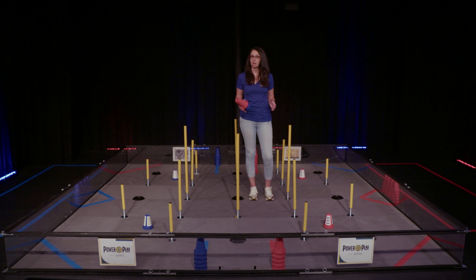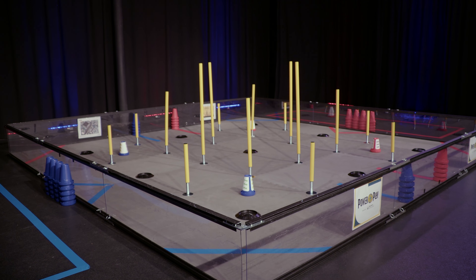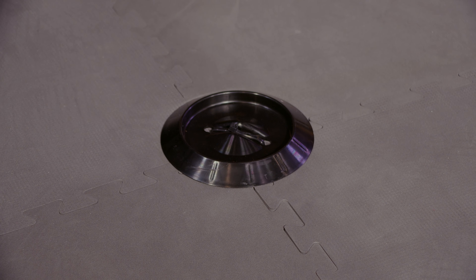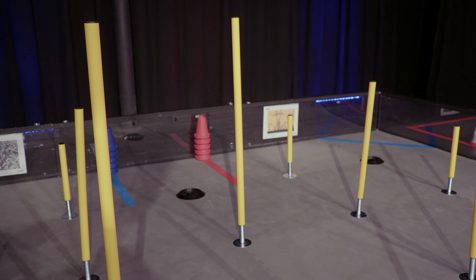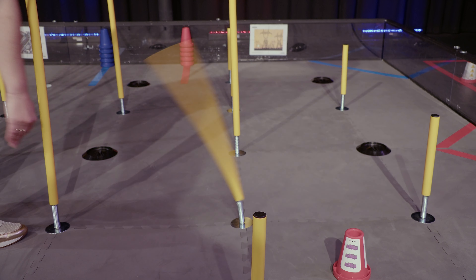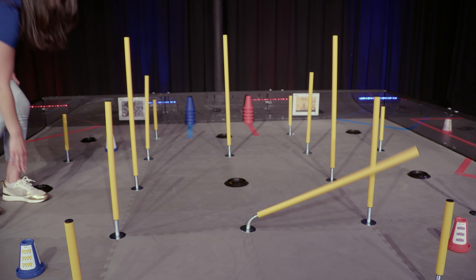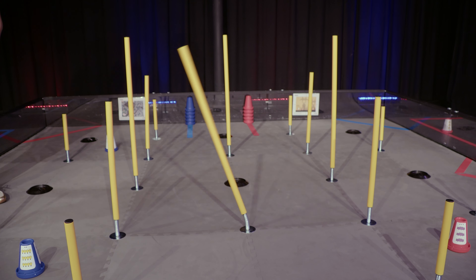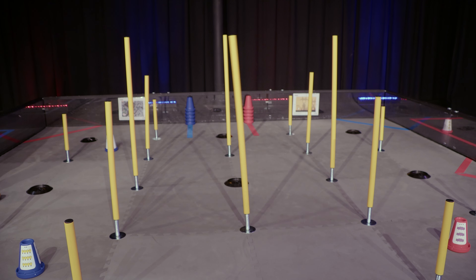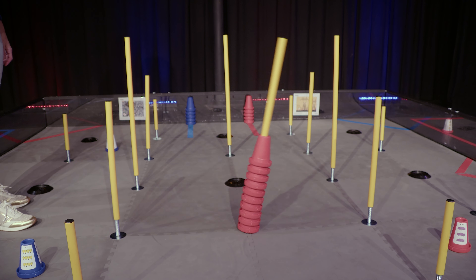First, let's talk about the junctions. As mentioned in the animation, there are four different types of junctions: ground, low, medium, and high. The low, medium, and high junctions have different ranges of movement based on the height. The range of motion decreases as cones are added to these junctions.